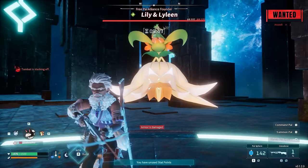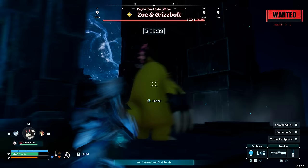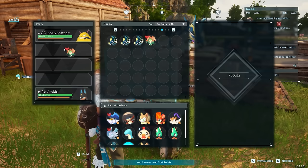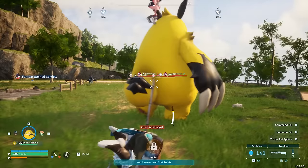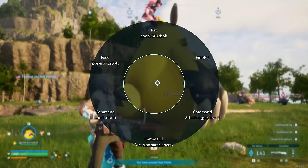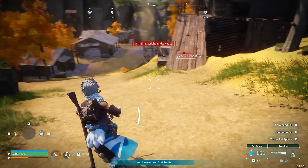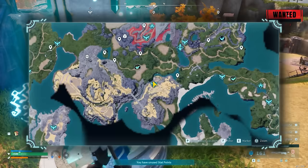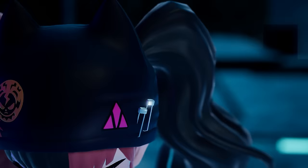There's one final thing to talk about: you can actually capture all of the bosses from the towers in the game using a small trick. Get a wanted level, go into the boss arena, have the boss attacked by the incoming forces, then throw any pal sphere at them for a 100% capture chance. You can trigger a wanted level at any small settlement with guards, then immediately fast-travel to one of the towers and start the boss fight.